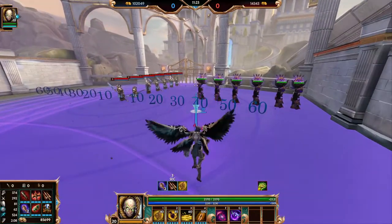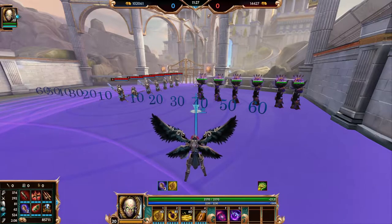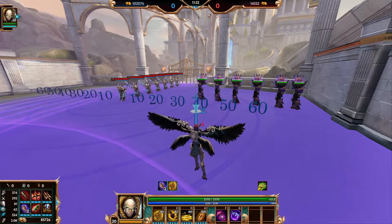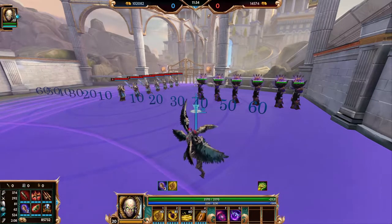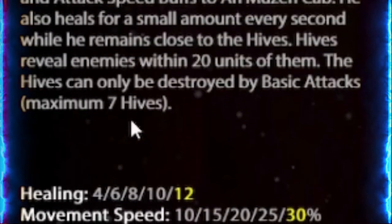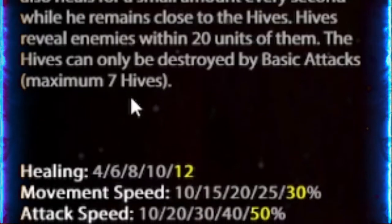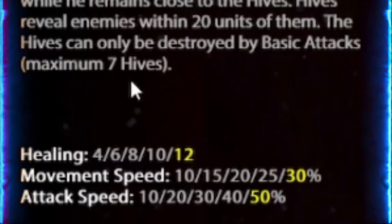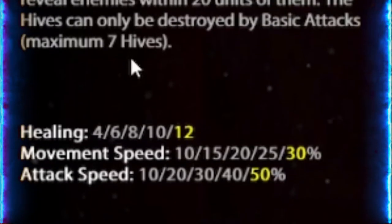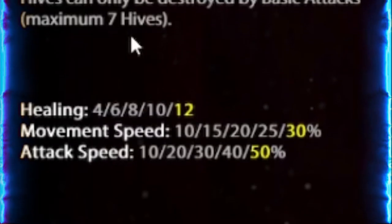Additionally, enemy gods can take your hives out with a single auto attack. Abilities don't affect them. So usually when you're in your matches, try to place them behind walls or behind your tower to make it a lot harder for your enemy to reach them. The stats for Hive are 4 healing at level 1 and then 12 at max rank. The movement speed is 10 at rank 1 and then 30 at max rank. The attack speed is 10 at rank 1 and then 50 at max rank.